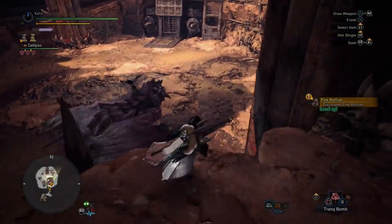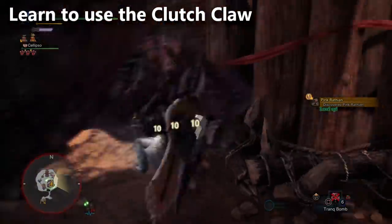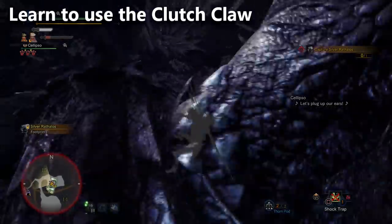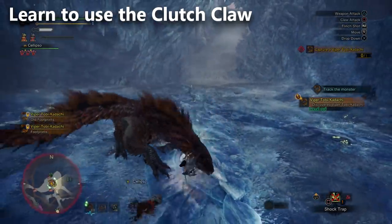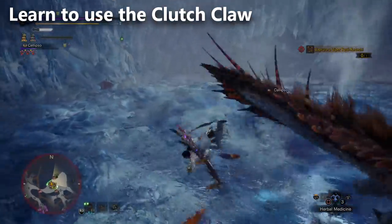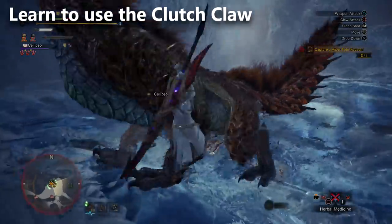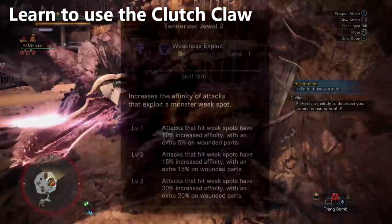Tip number one is going to be about the Clutch Claw. This is the new mechanic that Capcom couldn't stop telling us about because it's a big change to the game. It's a short-range grappling hook that allows you to latch onto monsters, just like you can latch on with the Switch Axe. You're going to get knocked off when the monster roars or uses an attack involving the area you've grabbed onto. When you use a weapon attack after Clutch Clawing, you're going to soften a monster's hide.